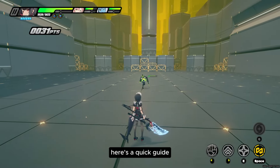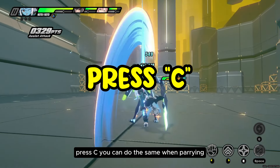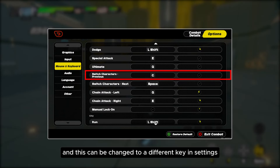Here's a quick guide. If you want to change to your previous character without having to press space twice, press C. You can do the same when parrying, and this can be changed to a different key in settings.